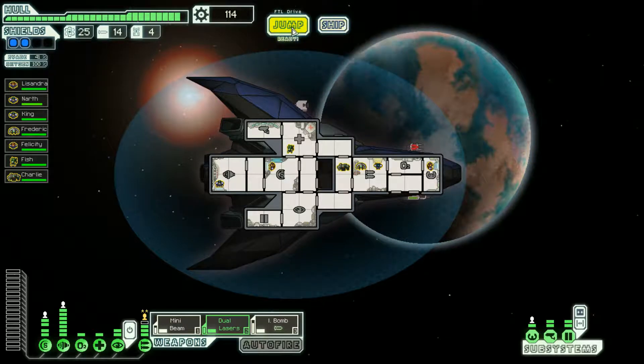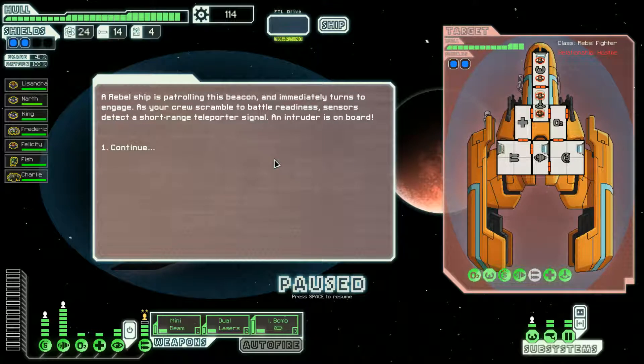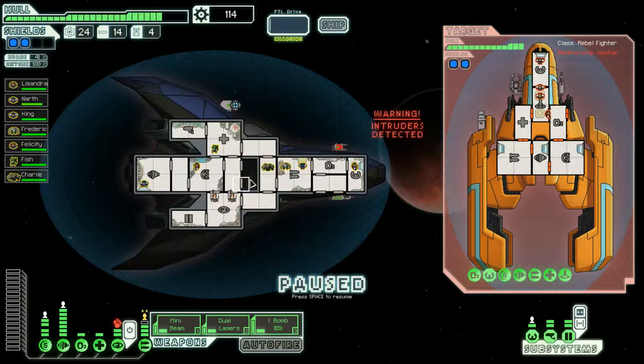A rebel ship patrolling this beacon immediately engages. Sensors detect a short-range teleporter signal — a flushed and panicky rebel soldier has teleported aboard, appearing unarmed and repeatedly declaring peaceful intentions. It seems the rebel life has lost its charm. I've never seen this before! But then our new crew member reveals a small remote trigger — explosions rock the ship as more intruders board. You son of a—!